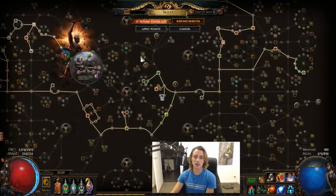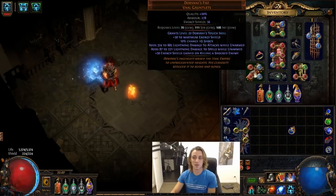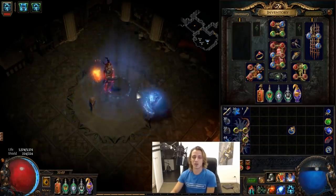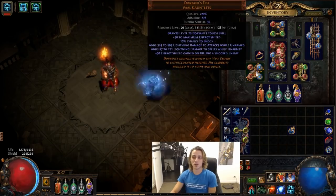For leveling this character, I used Face Breakers right from level 16, with Meginord's Belt, some Elreon jewelry with physical damage on it, and an amulet with physical damage on it. That is really easy to level with. Just use Shield Charge and Ancestral Protector. I personally went with Ice Crash up until level 62 or 63 for the Fist, simply because I wanted to simulate the Fist — Ice Crash is very similar in that regard. Make sure you get some flat physical if you do that.